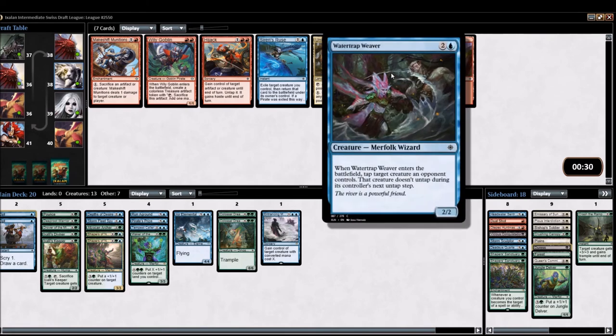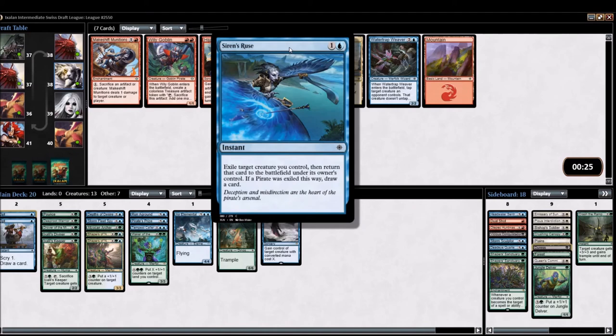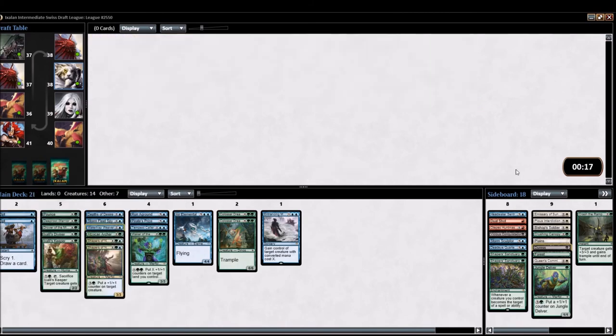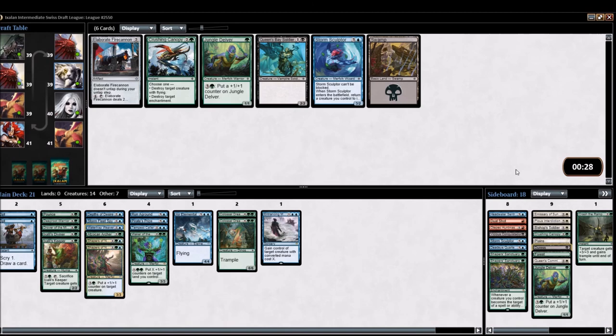We get a Water Trap Weaver, which I'm kind of happy about over Siren's Ruse. We're not really in on Pirates and we're not really in on ETB effects. I'm excited to see how this plays in draft, because Sealed is very interesting — it's hard to get your synergies where you want them to be. What's interesting about Off the Beaten Path is that because it has two different versions and Ixalan just launched, I'll probably do another Ixalan draft or two while enjoying this beer — or rather, the different version of it. I'll try number one next and see how they compare.